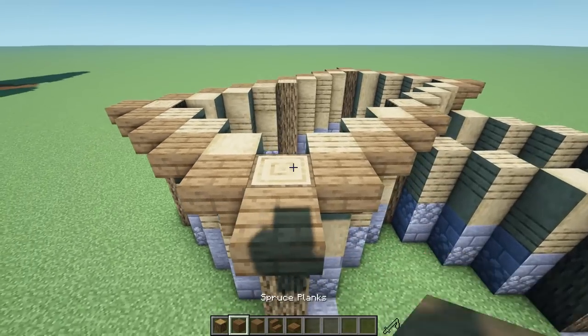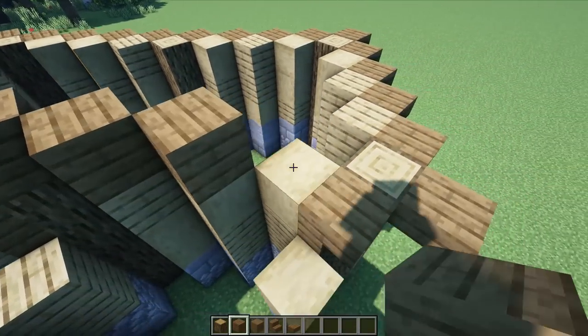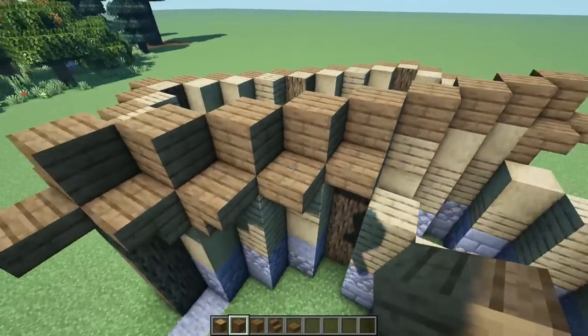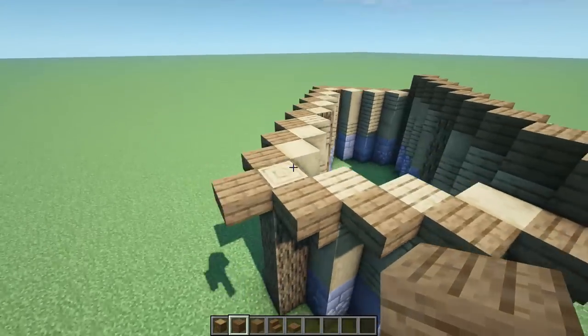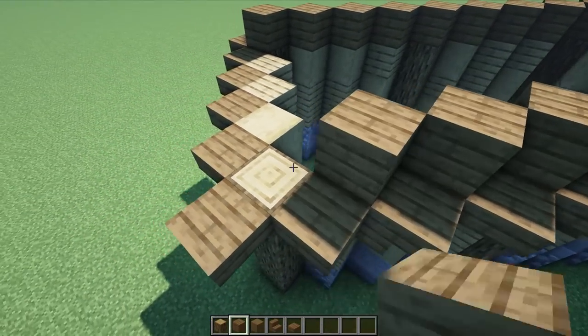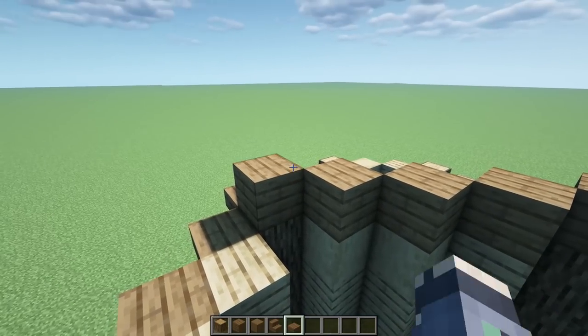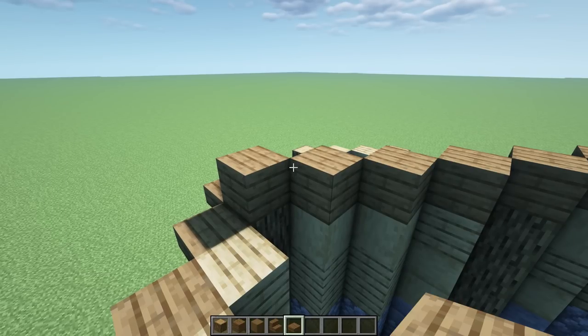For this part, go with full blocks going all the way down at this level, from one side to the next following that diagonal. Do the same thing on the other side, going all the way down following that diagonal. Then on the inside parts, add mixtures of slabs and stairs.